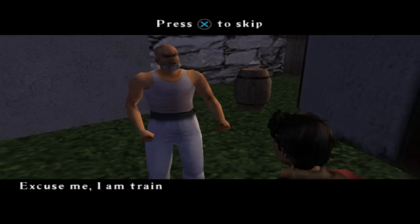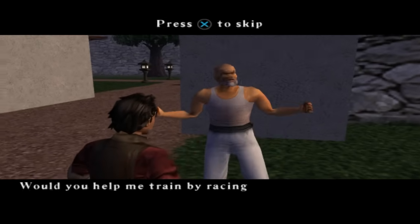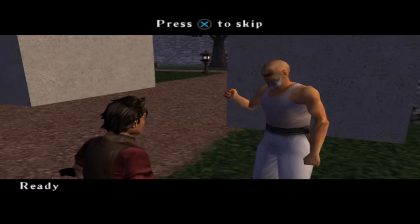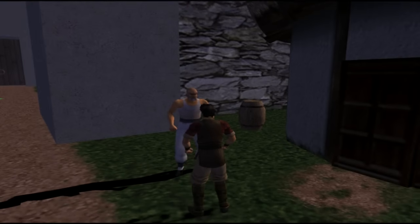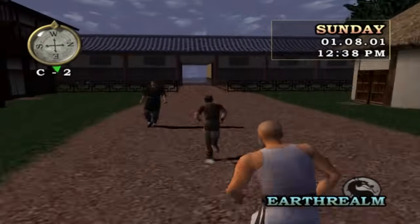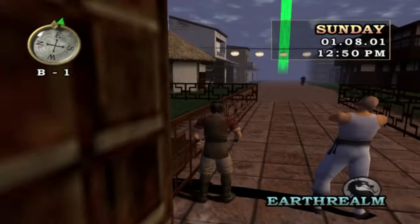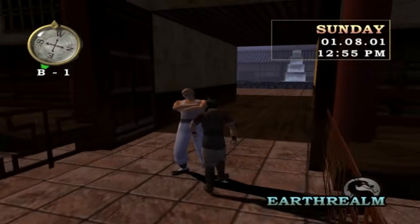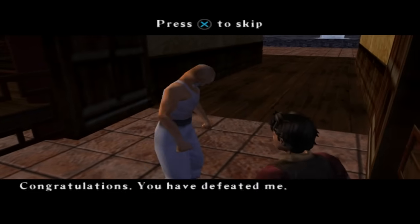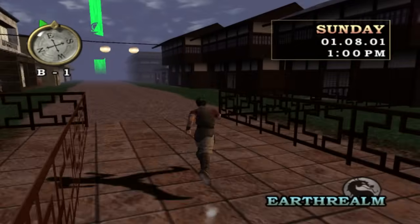The last side mission is obtained from this guy wearing white pants. He says he is training to be the fastest man in all of Earthrealm and asks you to race him to the end of this street - there is a reward if you beat him. Ready, go! You've got to quickly run back pretty much the way you came from and he's very easy to beat. Grab the 60 onyx coins. Congratulations, you have defeated me, it seems I still have much training to do. We have just completed every side mission in the Earthrealm village.